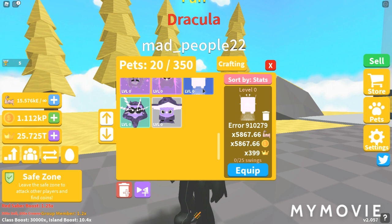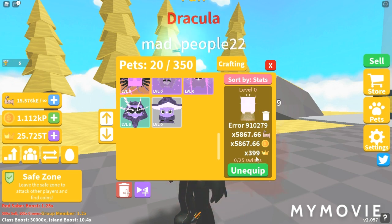The three-star is the Air — ID 910279. An interesting name. It has 5,867.66 Strength and Coins. And I don't want to hear any jokes about that number — if you do, you will join the killstreak. Just joking, I'm not going to do that. 399 Crowns. Decent.